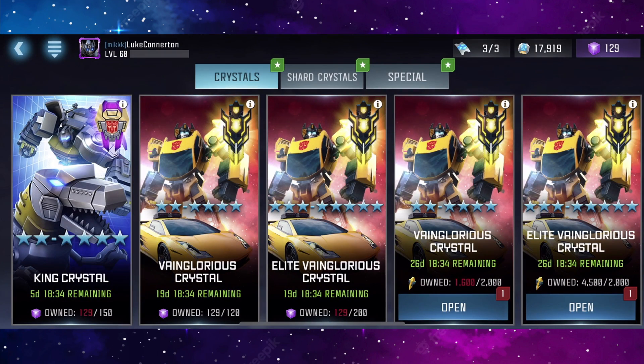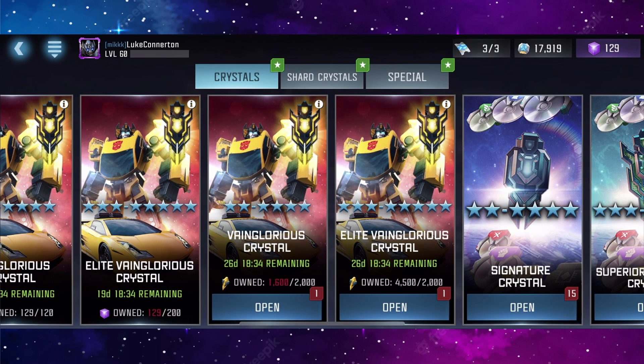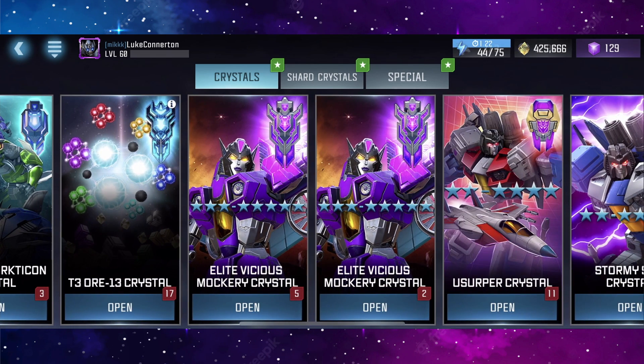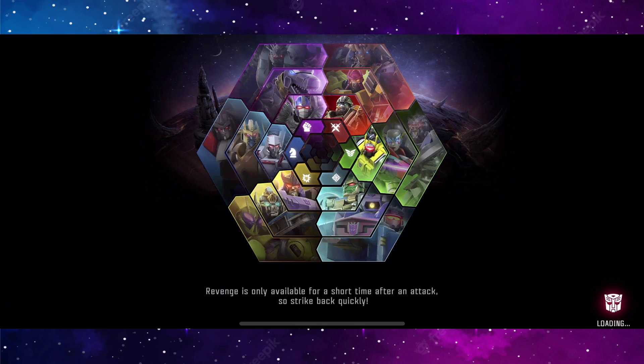As you can see, we have a two-to-four star crystal here for Sunstreaker, then we also have three three-to-five star crystals. When we go to Sideswipe we have five, six, seven of the three-to-five star crystals. We're going to start with Sunstreaker because he's a bot I do not have yet.